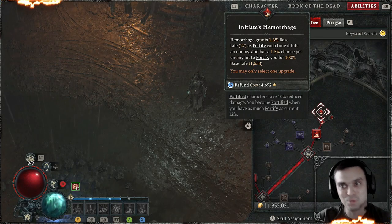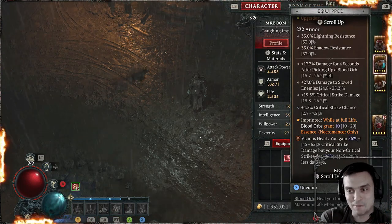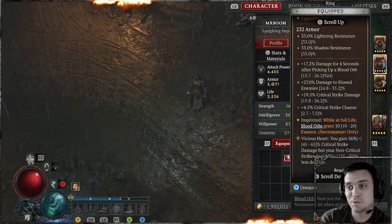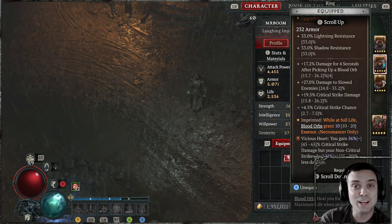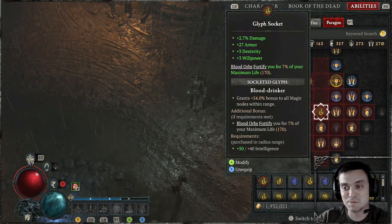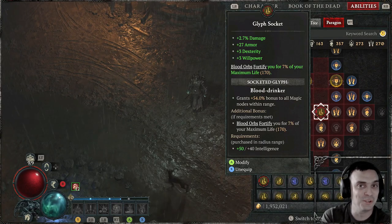Fortify is also essential because the overpower damage also benefits from your health and your Fortify. And obviously why I really need those Blood Orbs is because I use them to get Essence. Obviously, there are damage increases for 4 seconds after picking up a Blood Orb on a few of my items, so really nice — and obviously healing. My first glyph is also Blood Orb, which gives me Fortify for 7% of your maximum life.